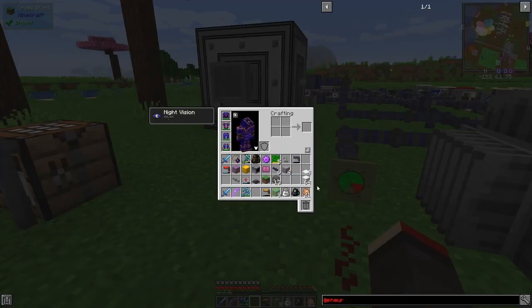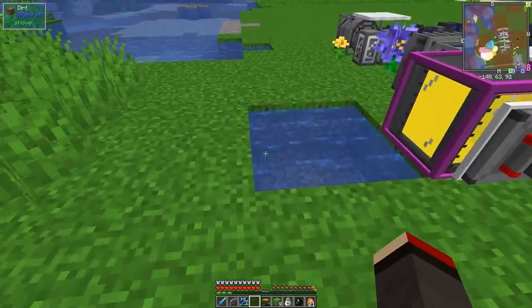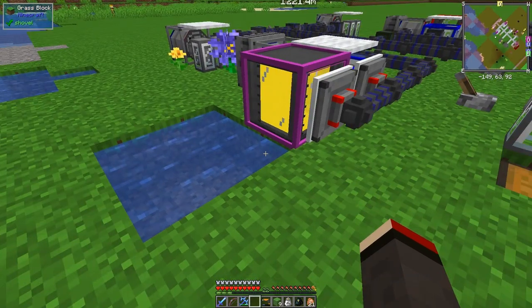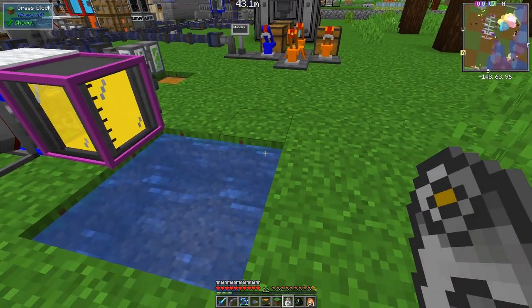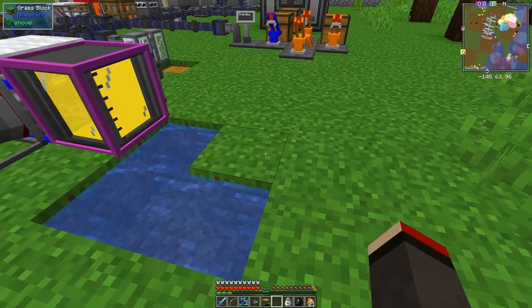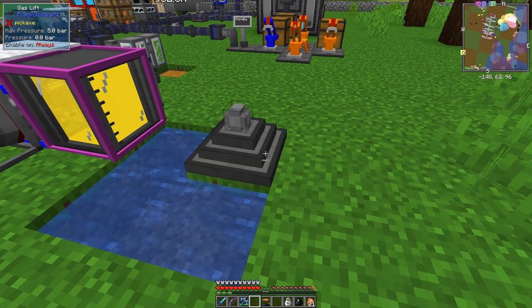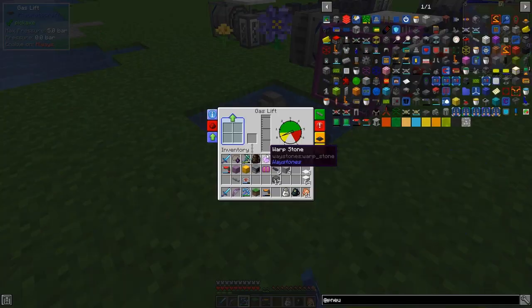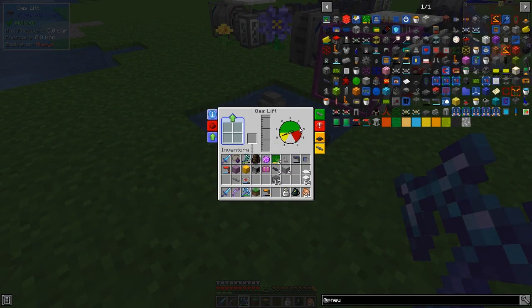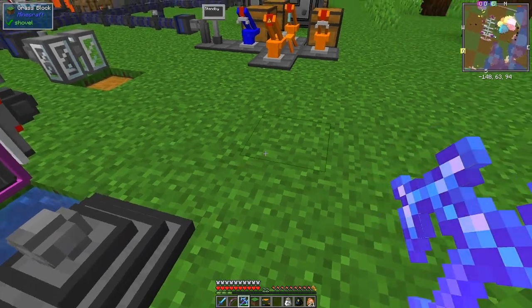I need a regulator to make sure the pressure isn't too high. I'll put the tank down here and connect it. I've put down a block because you need to place the gas lift above a block of water. So I place it down here, then break the block — it's now on top of water. Right-clicking it shows the pressure: the max pressure here is 5 bar, so we need to make sure it doesn't exceed that or it'll blow up.